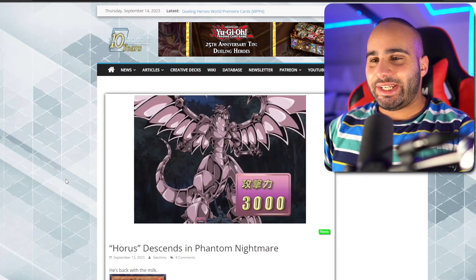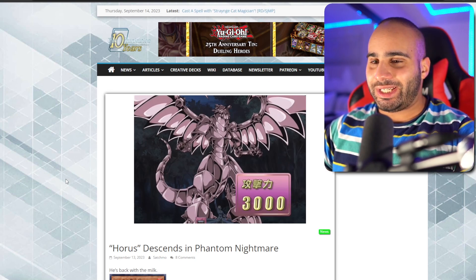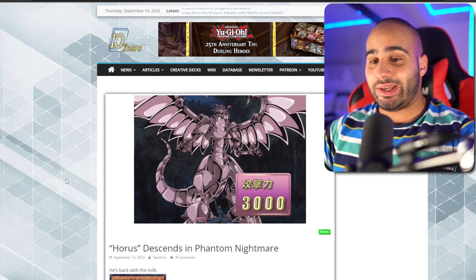What's going on, guys? This is Miasin, and when we thought that the Horus engine couldn't get any better, we get proven wrong. So we just got even more support for what seems to be a tier 0 potentially engine. We never know — maybe with this new support, it might really well be.